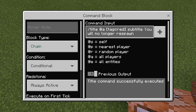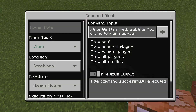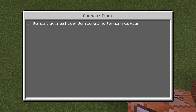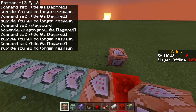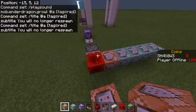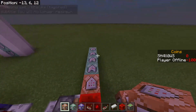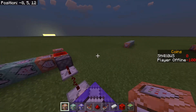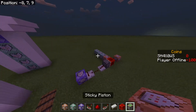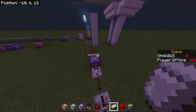Just to be safe I'm putting it on conditional. This last one is: slash title at a tag equals red subtitle you will no longer respawn. The subtitle will appear below the 'your bed has been destroyed' message so they don't overlap.